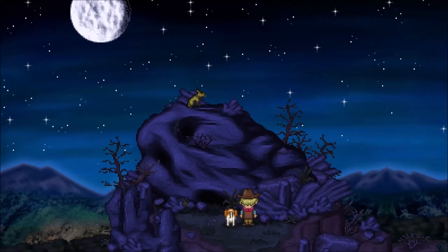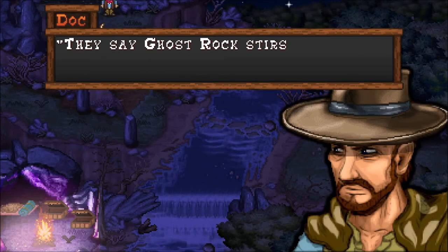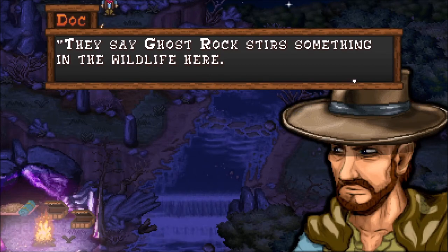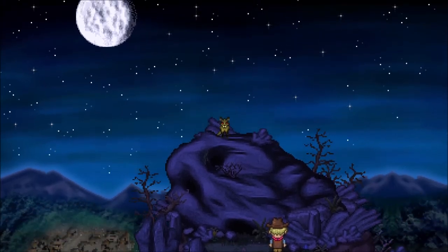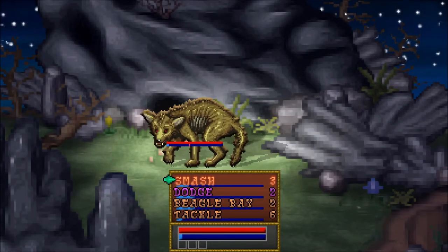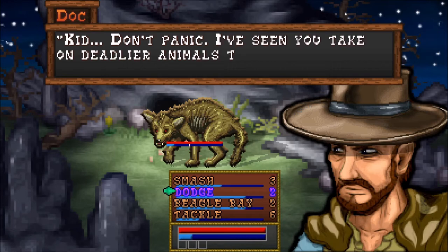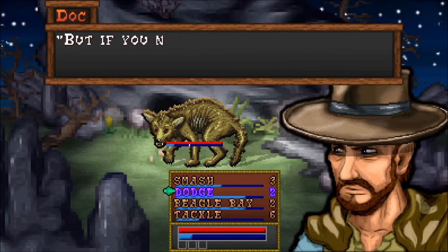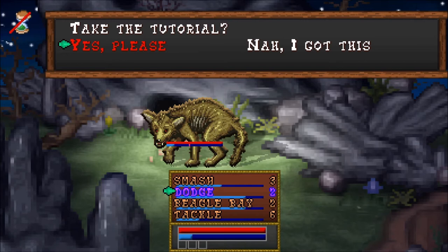Familiar voice. Careful, kid. They say Ghost Rock stirs something in the wildlife here. That coyote looks poised to attack. Oh dang. Come on, Rusty, let's get him! That was a cool transition. Oh, we have like a timer. Don't panic — I'm not panicking yet. Does that say Beagle Bay? I've seen you take on deadlier animals than this coyote. But if you need a combat explanation, I'm here to remind you how this works. Sweet, because I have no idea what's going on. Take the tutorial? Yes, please.